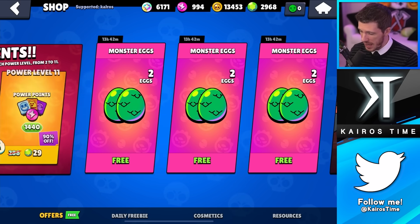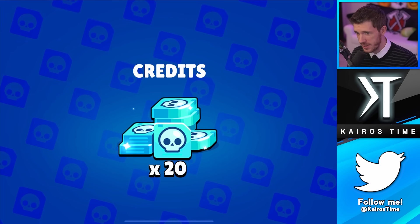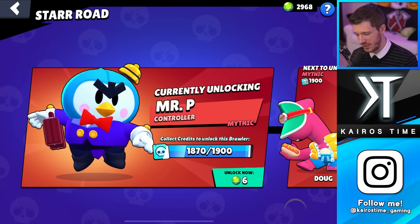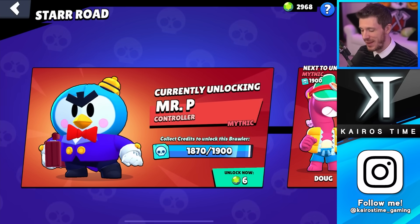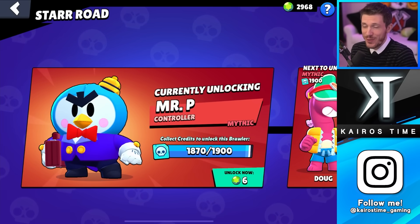Now we're going to open up the monster eggs, but first I'll do my dailies and then we can see how many mutations I had on my pay-to-play account compared to my free-to-play. I opened up a monster egg and it gave me 20 credits. I'm ridiculously close to unlocking Mr. P — 30 credits away. Any star drop could make it happen and I'm nervous I'm going to miss the recording. I'm wanting to save credits for the newest brawler Draco, but I don't know that I'll be able to hold out. On my free-to-play account I had the exact same issue today, which is kind of weird.